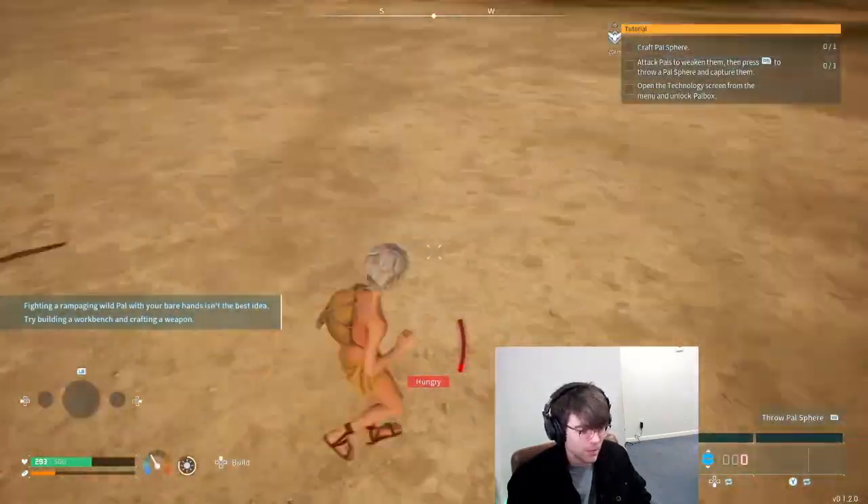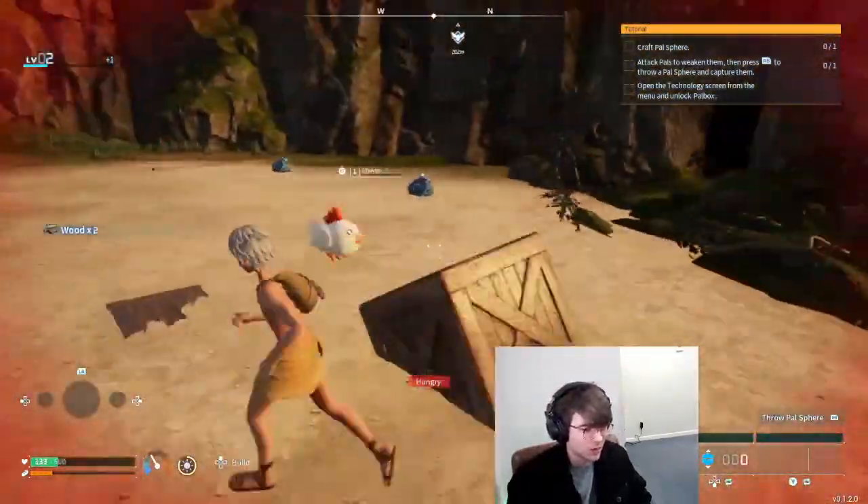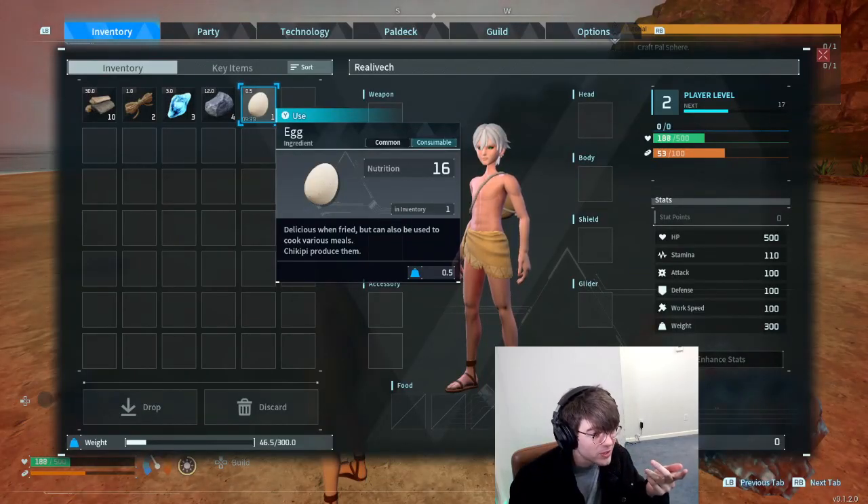Food was scarce and nightfall was close. I had to attack this chicken in fear that it would spawn tons of other chickens out of nowhere and kill me. What's that timer? Is that before it spoils or something?